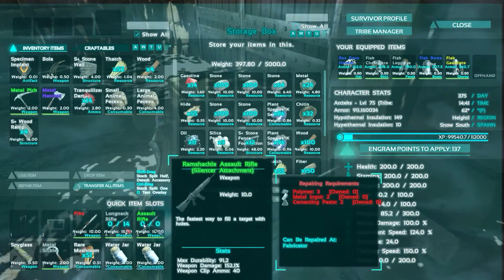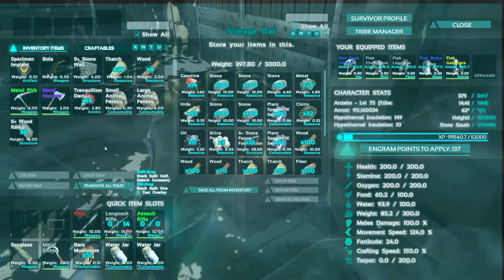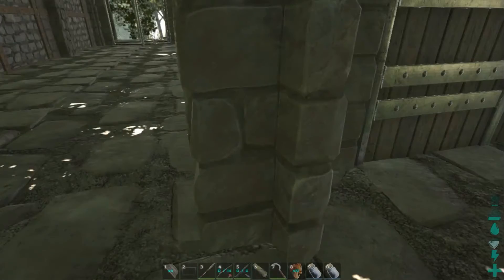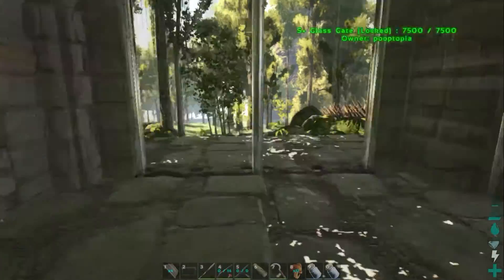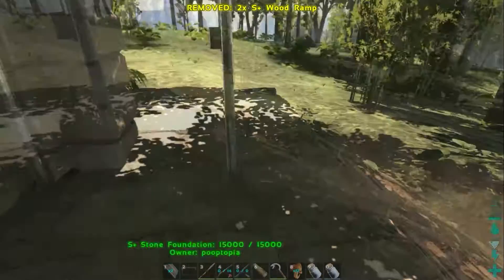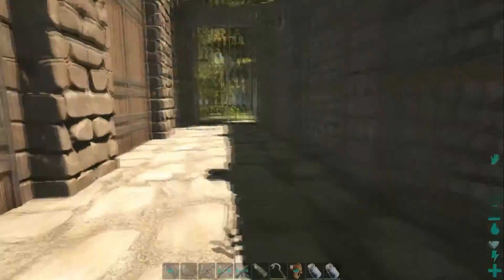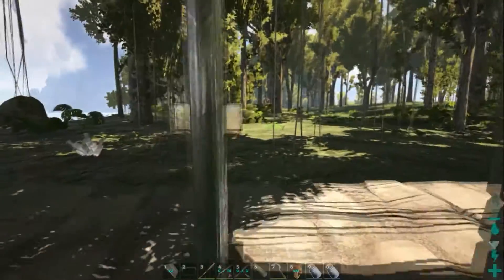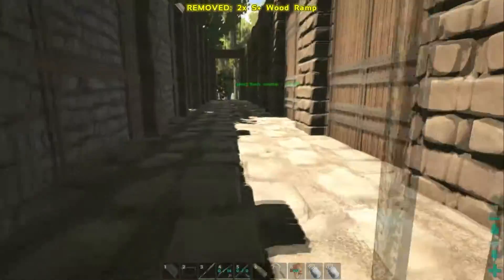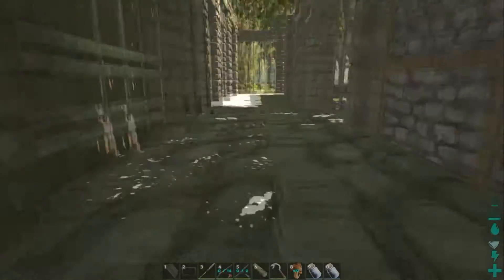NRG was out doing a loot run and found a Ramshackle Assault Rifle — I've been playing around with it and it's pretty fun. We can store everything up here because we've got the metal nodes, rock for stone, and trees. Pretty much everything we need up here, which is why I'm building this little shack-style building. Going to drop these ramps right here to make it a little easier to get our dinos in and out. We're going to have to go tame another deer — this time a high level one, at least 100 plus, maybe 130 plus.